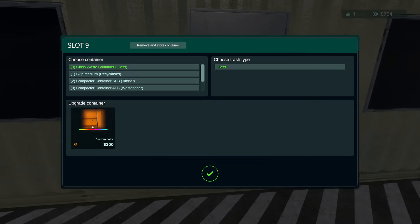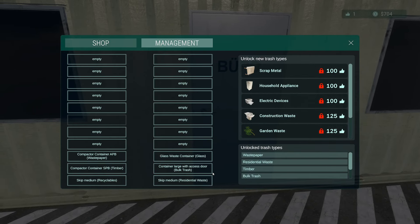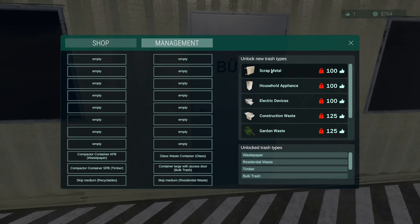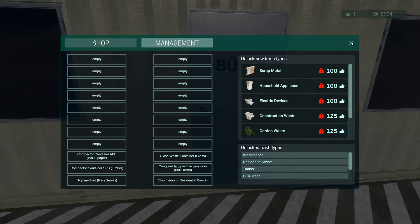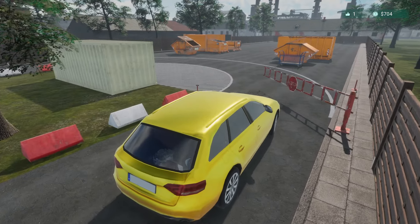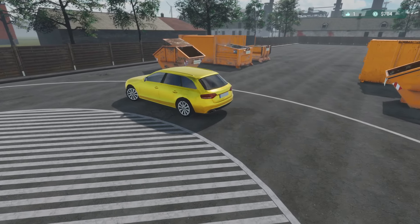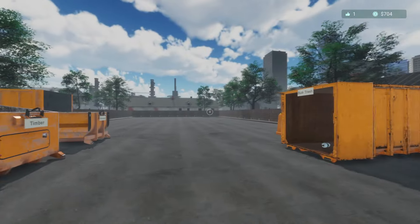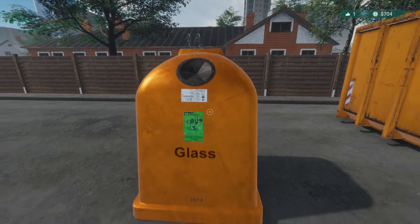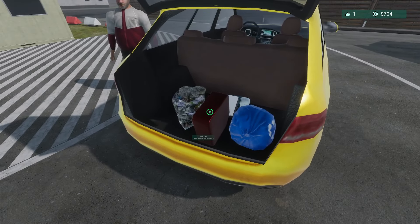We can't put a fancy sign on the glass container, but we can change the color. Now we've got a glass waste container. The next things we could do are scrap metal, household appliances, and electric devices — things to look forward to down the line. Let's take a look at our little glass container. Oh, that looks kind of nice — and it says glass right on there. Makes life a little bit easier.